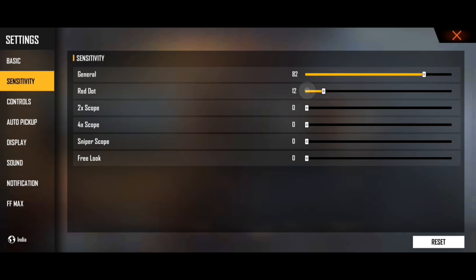Next, you have red dot: 90. Next, you have 2x scope: 48. For that, you have 4x: 33. I think that's all.